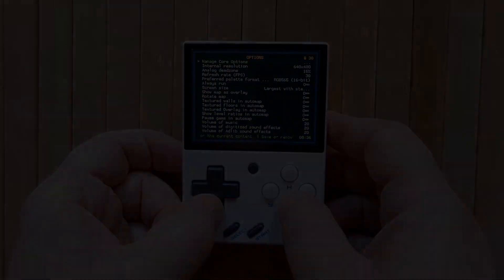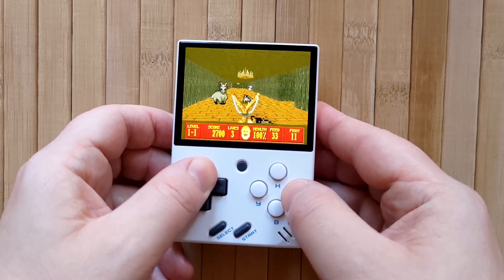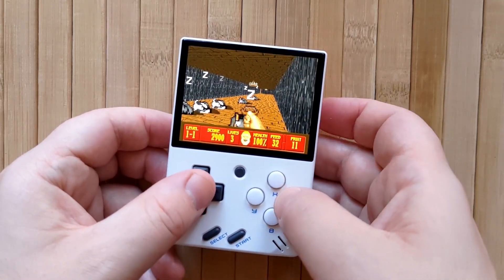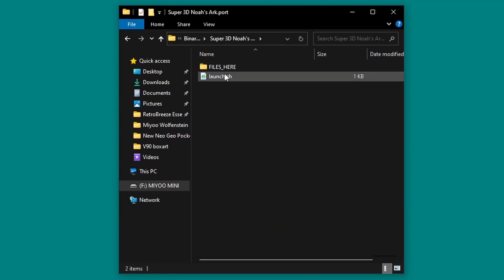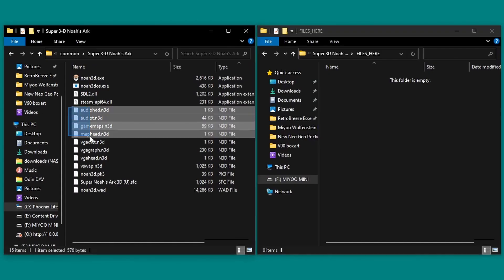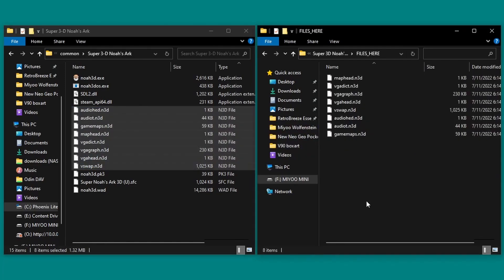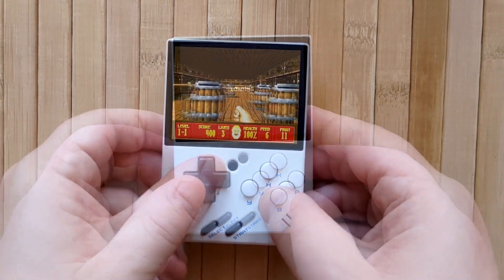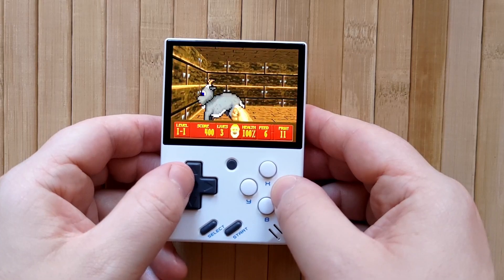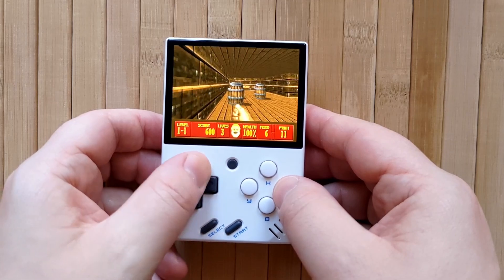Now it's time to install Super 3D Noah's Ark — or is it Super Noah's Ark 3D? I see some conflicting information online about that, so let me know in the comments what you think. Open the emu, ports, binaries, super3dnoahsark.port folder, then the files_here folder once again, and copy in all eight .n3d files from your game installation directory into this folder. And once again, we're done. Put your SD card back in the Mini, refresh your ROMs collection, go into Ports, and open the game from there. I love this game so much — it has such a great story behind its development, and just feeding these little goats until they fall asleep is just amazing. It just never gets old.